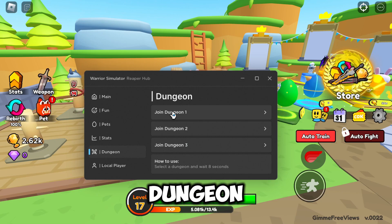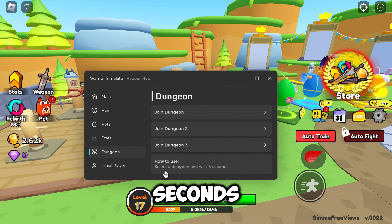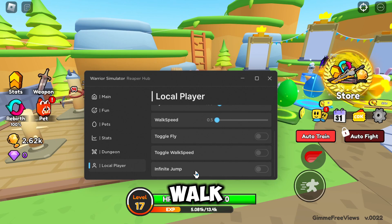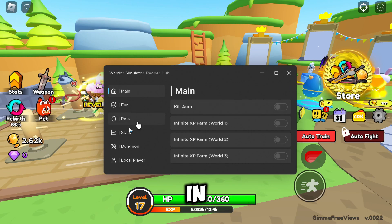In Dungeon we can join Dungeon one, two, or three. It says how to use here — you select a dungeon and wait eight seconds. Then we've got Local Player settings which include FOV, Gravity, Fly, Walk Speed, and the toggles for Fly, Walk Speed, and Infinite Jump.